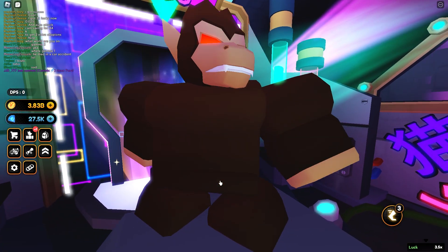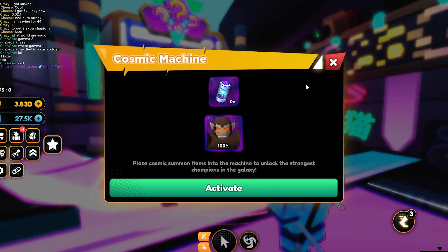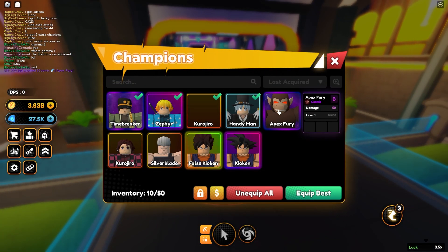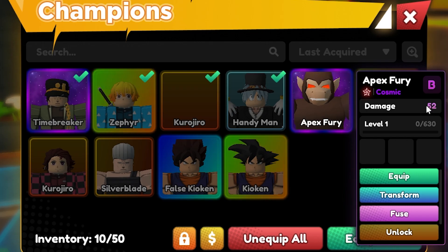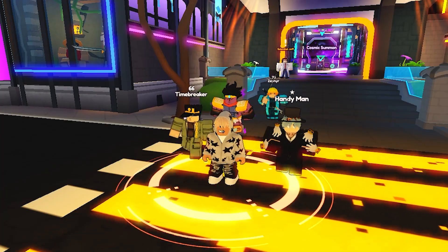There we go, we have crafted him. This looks so sick — Apex Fury. We have got the cosmic. So let's now go ahead and check this out. We've got two cosmics now. This is it right here, and he's doing 52 damage at level one, so he is actually pretty OP.